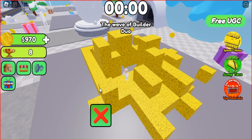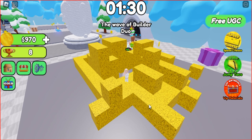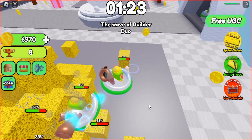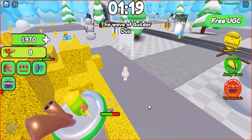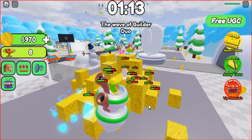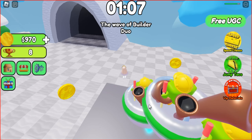In the next round, you have to escape from DUO by jumping on blocks or running around the map. However, it gets boring, so let me show you how to complete this task faster. There is only one safe spot on the map where DUO is unlikely to catch you. You can find this spot on the right side of the tunnel behind the snow DUO.